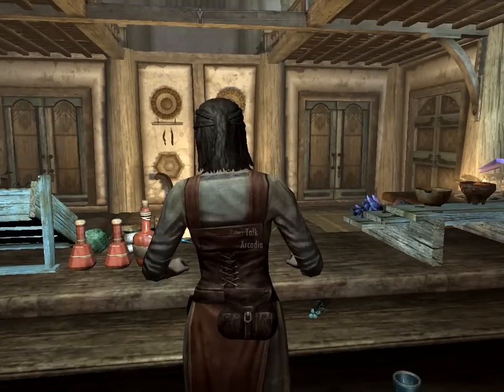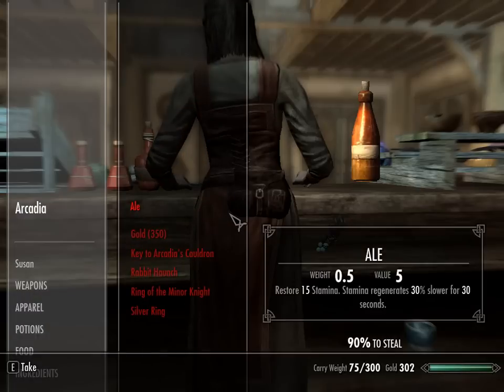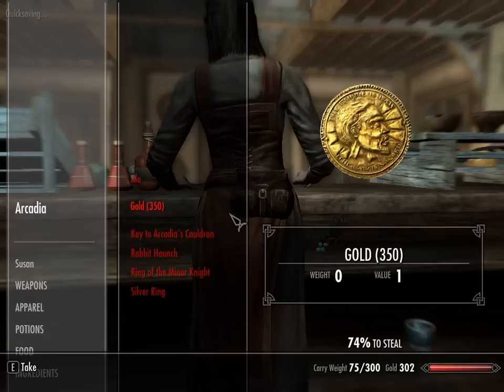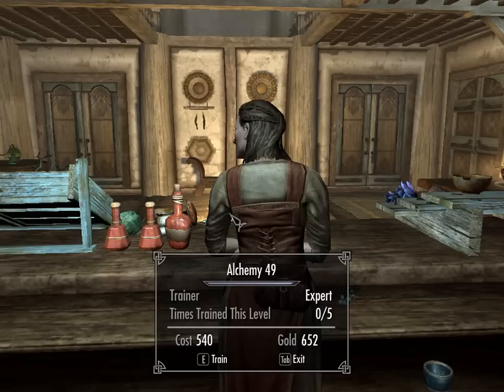I used the console to give myself skill level 49 so we can demonstrate what happens to the money cost when it jumps. The cost right now is around 450 to 540 gold.